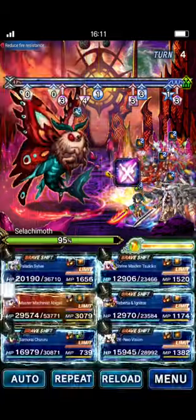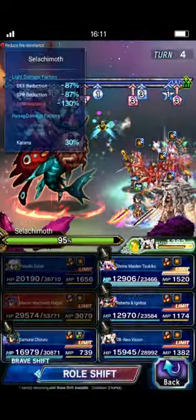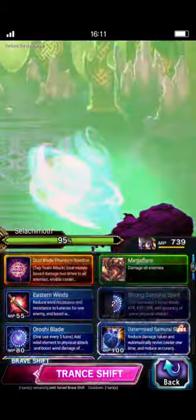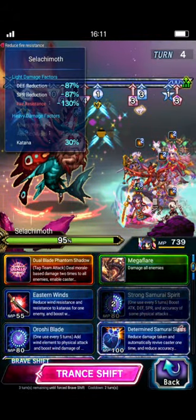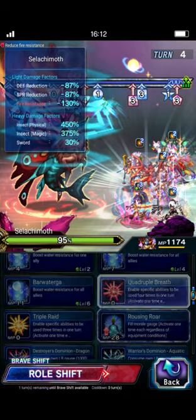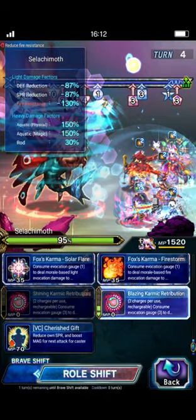Abby's SLB is ready, so we're going to go ahead and use it. Paladin Sylvie will also do her Brave Shifted LB on this turn — we're going to do a pretty hefty chunk of damage. We want to get it to around 60%. We want to get it close enough that we feel comfortable pushing the 50% threshold when we want to on turn six, but we don't want to get anywhere close to that threshold. I'm hoping we'll get somewhere around 60% on this one.